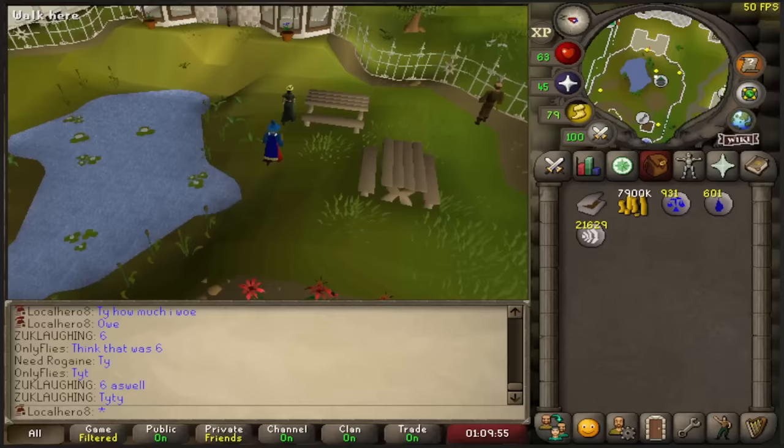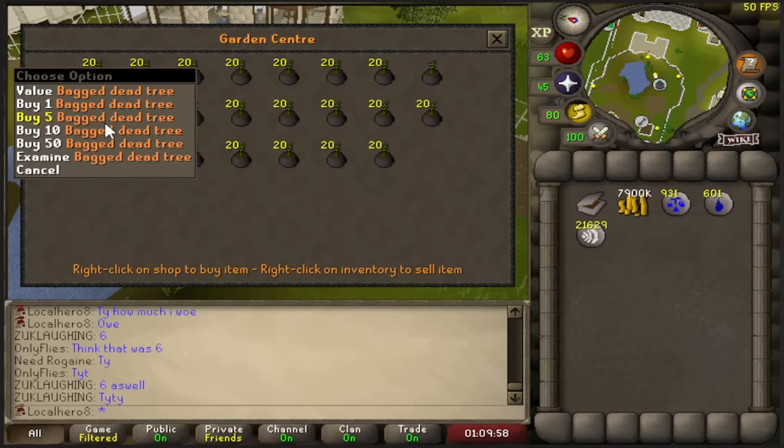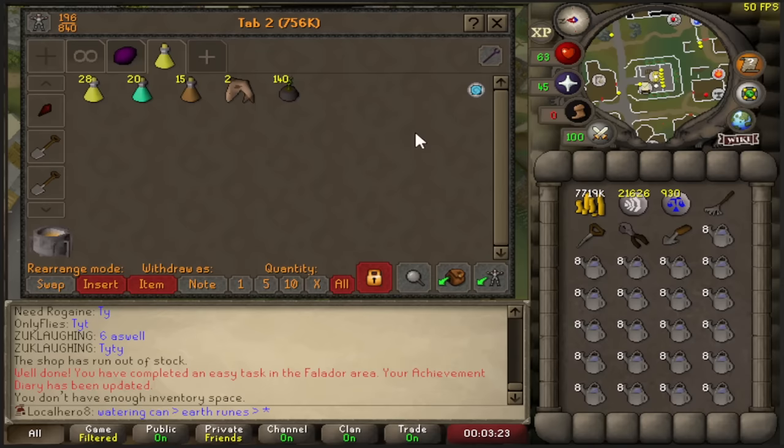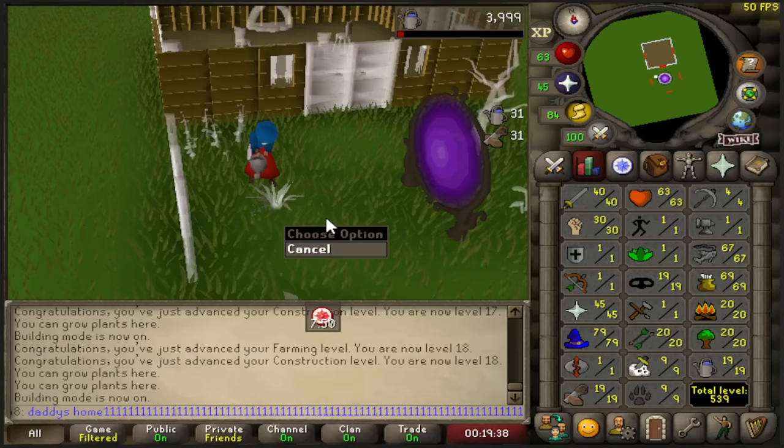Something I've never done is bagged plants — I don't know how you say that. They're sold out, or there's one left. I don't think I've ever trained construction and farming like this. Everyone's buying these things. 140 bagged plants later — let's see what we get. 19 construction and farming, I'll take it.